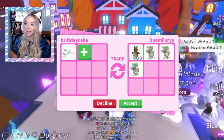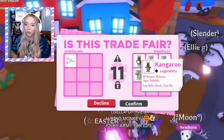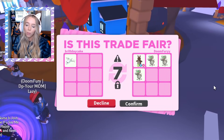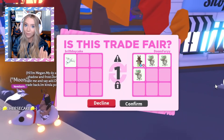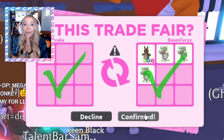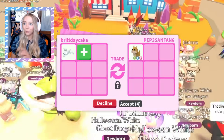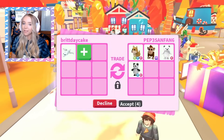Does he want to offer for something else? Because we're getting a lot of that! This kid said 'hi, I'm a very big fan!' Okay, well if you're a very big fan and you want to give me a neon kangaroo for this ghost dragon, I will do this trade! Oh my gosh, we just got a neon kangaroo for the ghost dragon — let's go! That was a sick trade! That's Doom — thank you for that amazing offer!